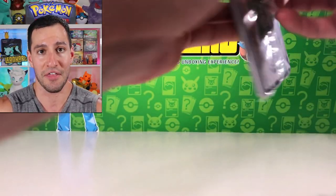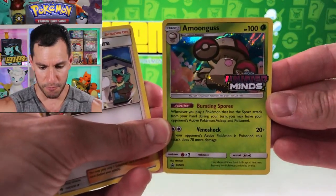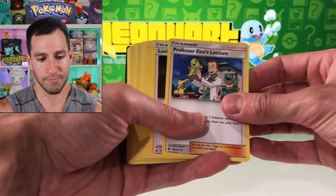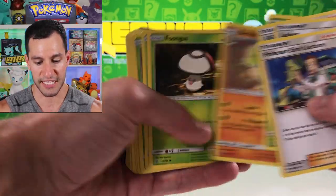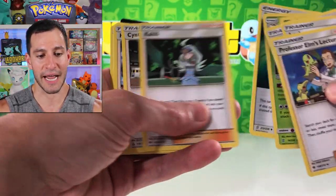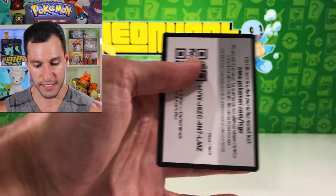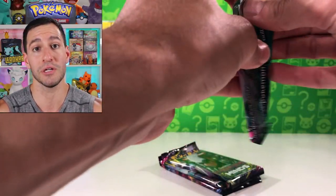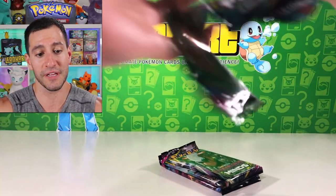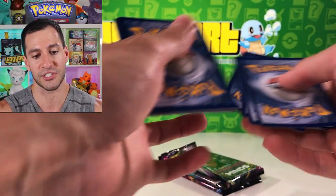There are so many amazing cards in this set like the hyper rare Mewtwo and Mew. Here is the promo card itself. Some of these packs are not all Unified Minds — some are from Team Up and other earlier sets. I would love to pull that hyper rare card and the full art Raichu. There's tons of playable cards in this set. Let's get into the booster packs. I'll try to remember some of the best cards from the set and hopefully we'll actually pull them.